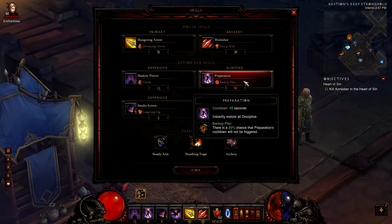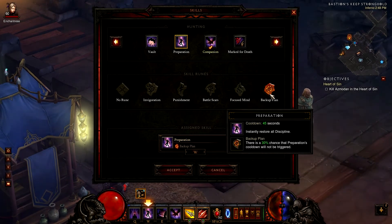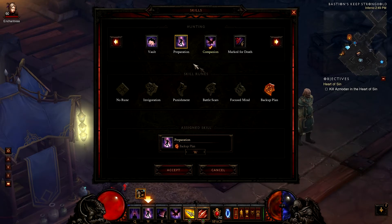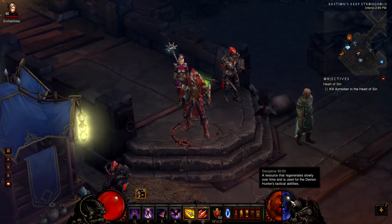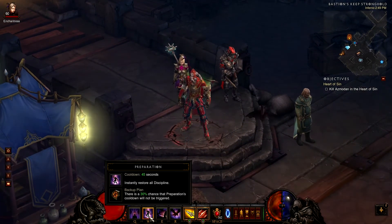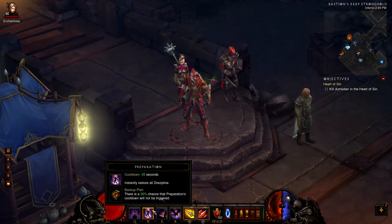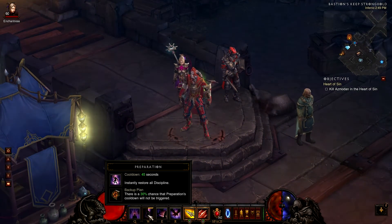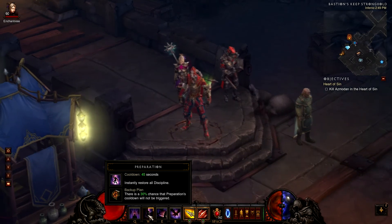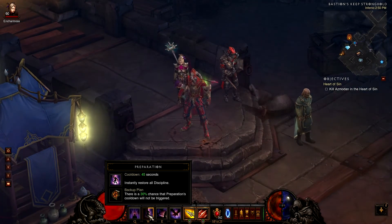The next skill is Preparation, which instantly restores all Discipline. The skill rune I use is Backup Plan — there's a 30% chance that Preparation's cooldown will not be triggered. That's pretty nice. Just press one button and all your Discipline is back to normal. And as you can see right here, that 30% chance just triggered, so I can use Preparation again — and again, oh my god, three times already! So this skill rune is just very important to have with Preparation.